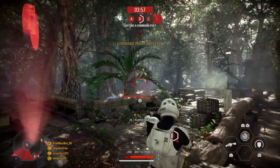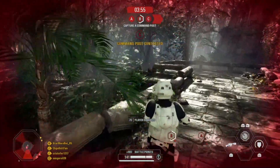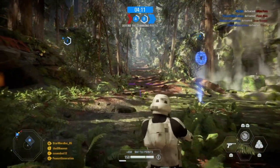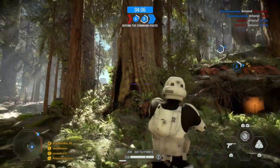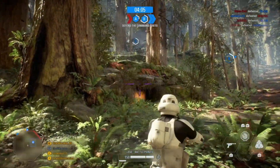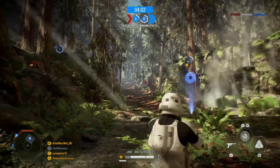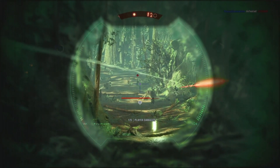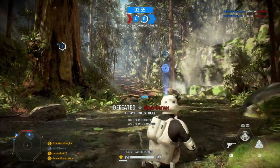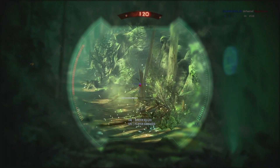Just like every character in the game, the specialist has three abilities that can be upgraded or replaced. Their L1 ability is the Shock Grenade, which deals 30 damage on explosion with a gradual shock dealing 10 damage per hit. The available cards are the Improved Shock Grenade, the Repulsor Cannon — a trash version of the CA-87 from 2015 — and the Stinger Pistol, which can be a massive pain to deal with.